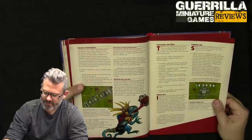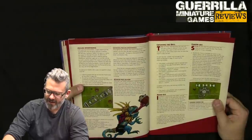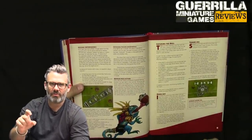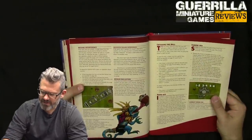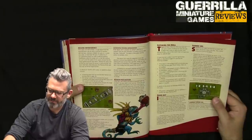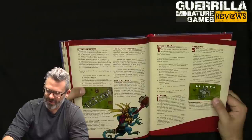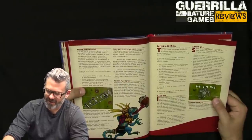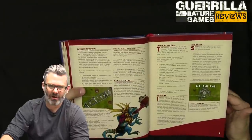Interference: players in the way can interfere with the pass. To catch the ball, you resolve an agility test. No modifiers for catching an accurate pass or a handoff — a handoff is when you're adjacent to a model and automatically make it accurate. Minus one if attempting to convert a deflection or interception, minus one for a bouncing ball, minus one thrown in by the crowd, minus one for a scattered ball.